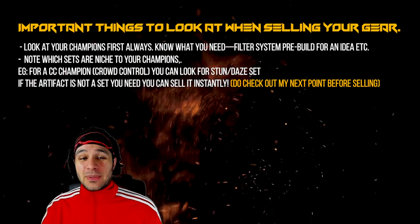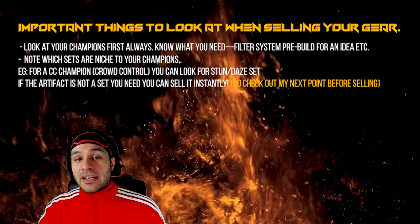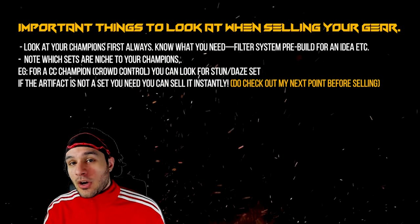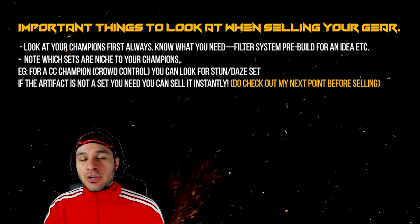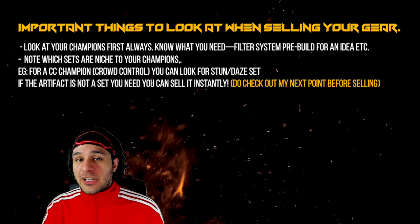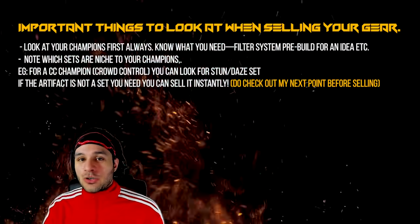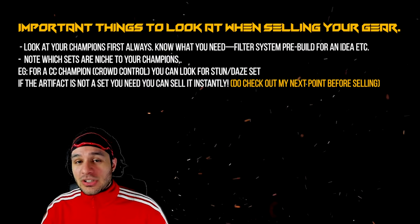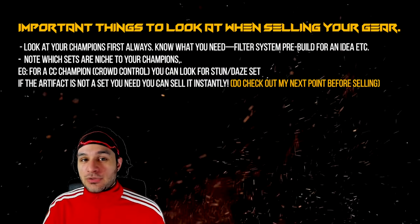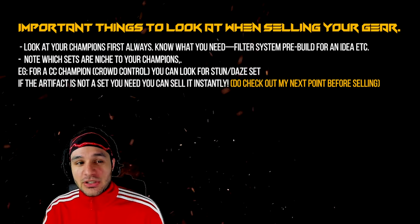After going through step one of knowing what your champions need, note which sets are very niche. If you have a Hegemon or champions that need CC utility, make sure you're noting stun sets and sleep sets. If you're running unkillable and need a fury set or toxic set for additional poisons on the clan boss, keep those in mind. If you don't need any of those things, those sets can pretty much be sold instantly. Also consider that if you have a champion like Rust the Mangler or Batel, lifesteal gear loses all value — personally I don't keep any lifesteal gear.